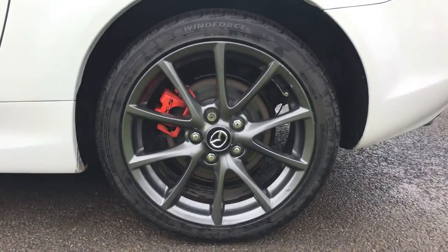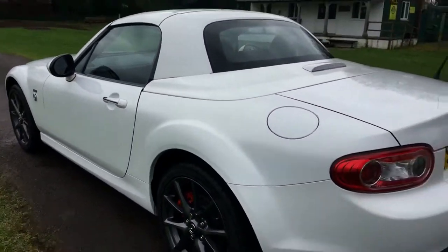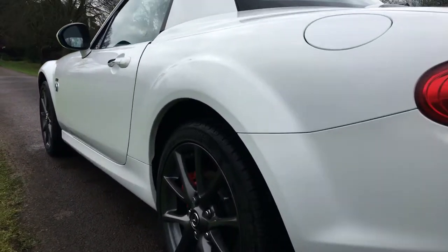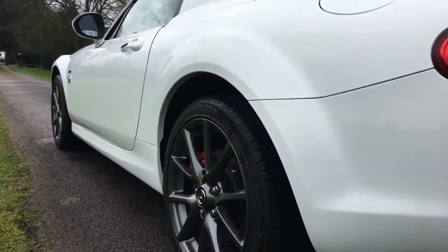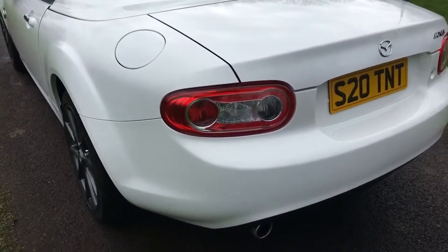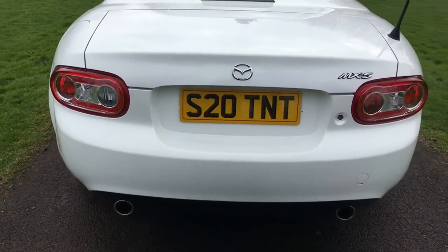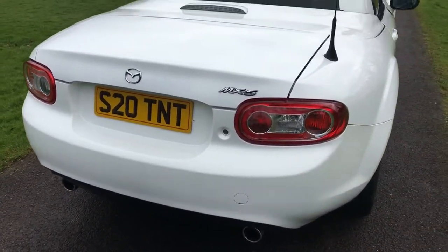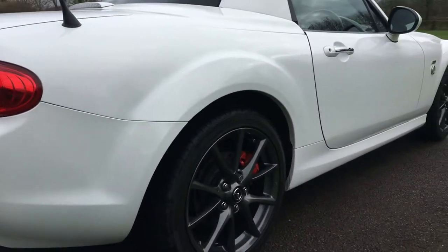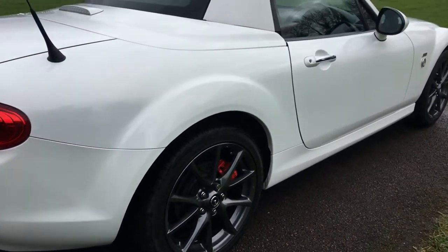Coming down the nearside of the vehicle, the front alloy wheel is in beautiful condition with loads of tread on the tyre. You can see the Venture Edition badge on it. The panel work is clean and crisp, hardly a mark to be seen. The rear alloy is again in beautiful condition — they look absolutely fabulous at the back, with no car parking dinks or dents anywhere down the nearside panels.